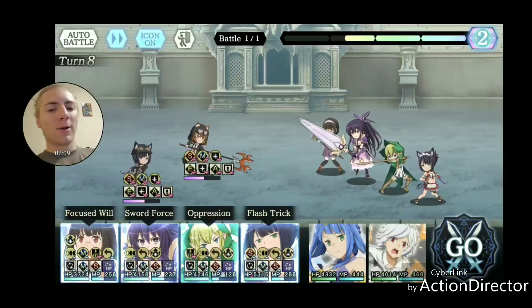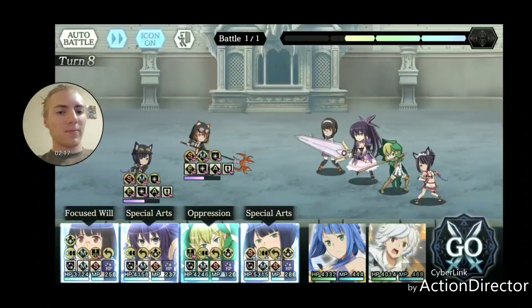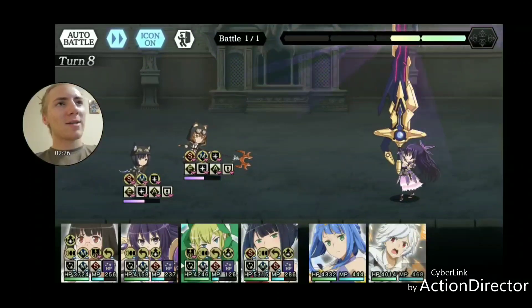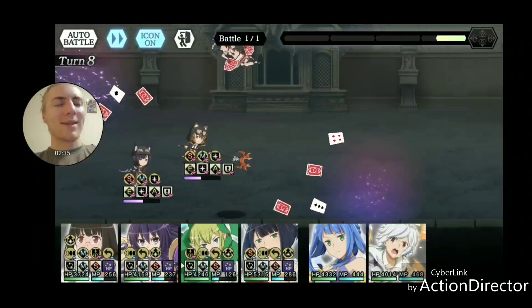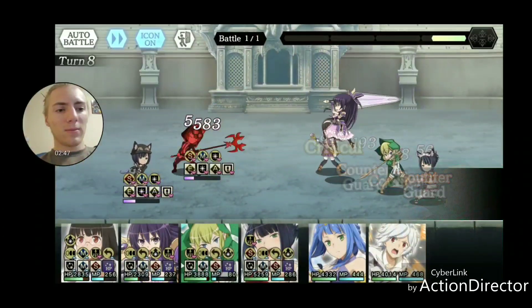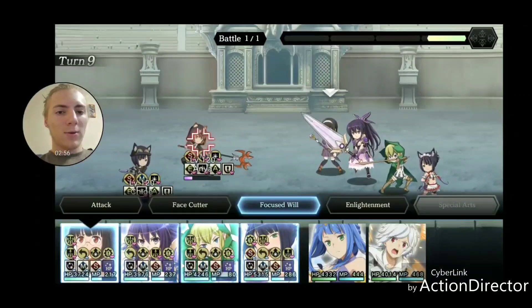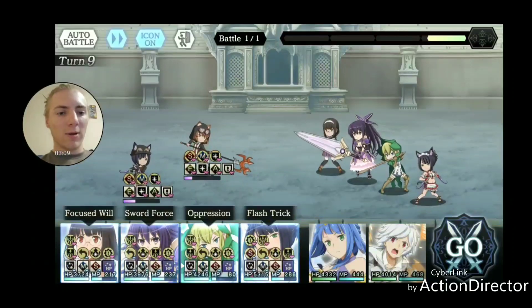Lion coming in clutch healing. Like I said, you do need a healer. I'll go ahead and special arts, special arts — I should be killing on the third special arts. Last time I had two special arts charged, I used them both, and the first one killed. Anya is taking more damage — I wonder if I have Anya targeted right now. That did quite a bit of damage. This is looking like a solid run. I'll use flash trick — that should be good. I'm going to keep healing; I'm not going to play with fire here.